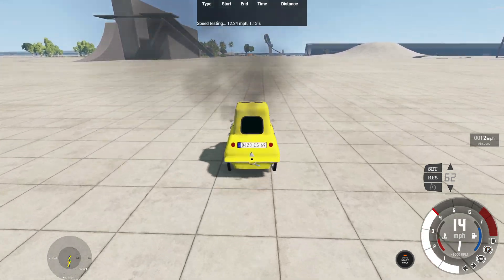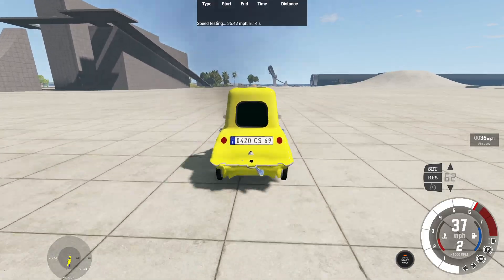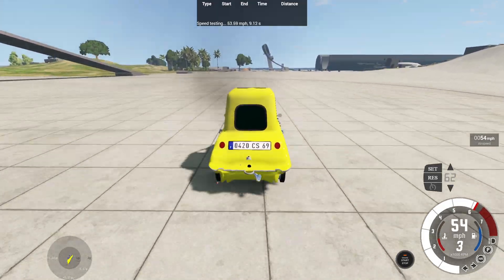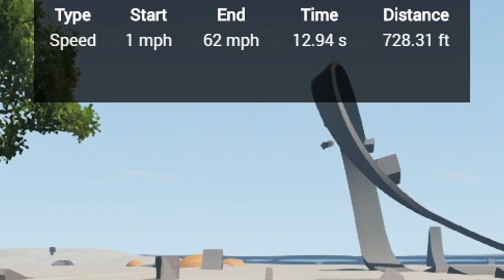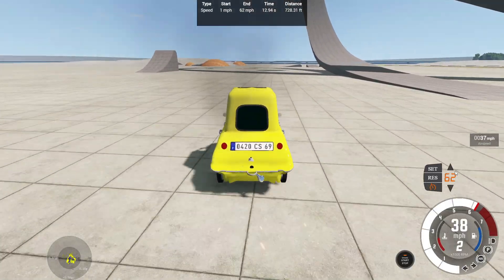Go! Going into first gear — oh boy, the vehicle was bouncing big time. Going into third gear, some pulling to the left, and mild oversteer trying to kick in. 0-62 in 12.94 seconds over 728.31 feet.